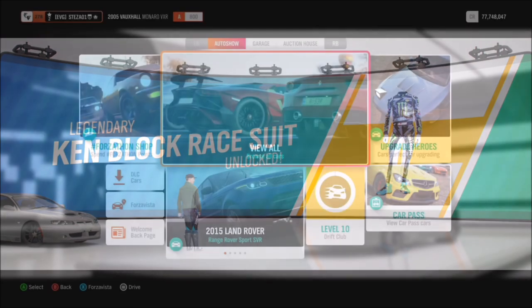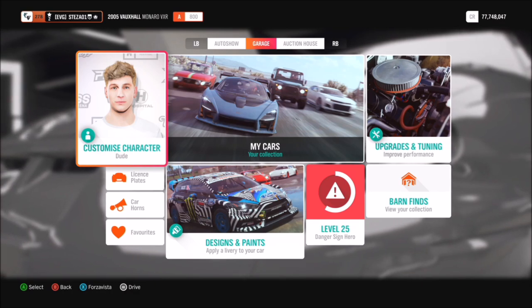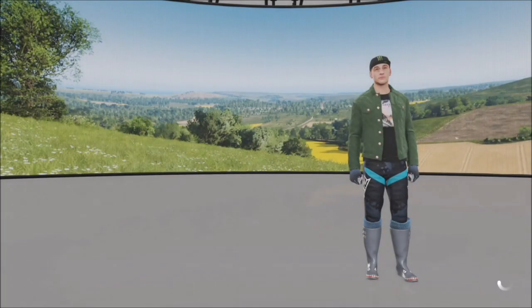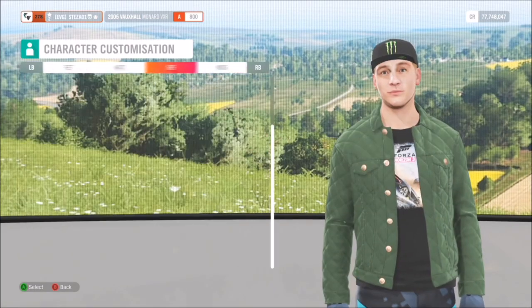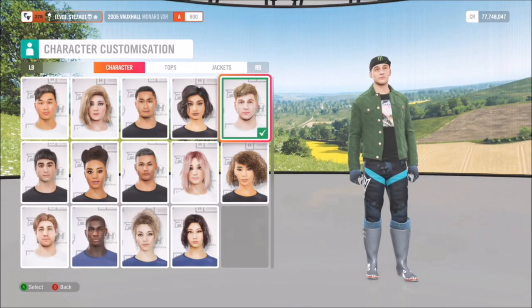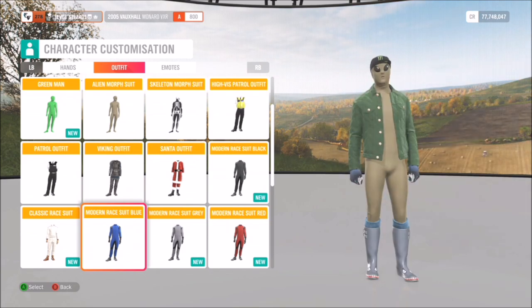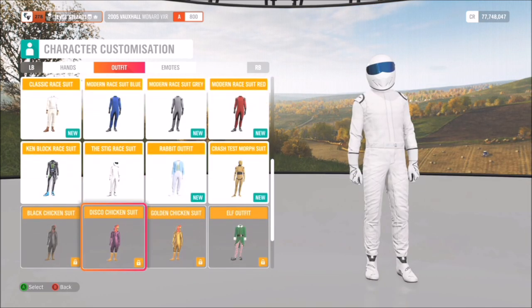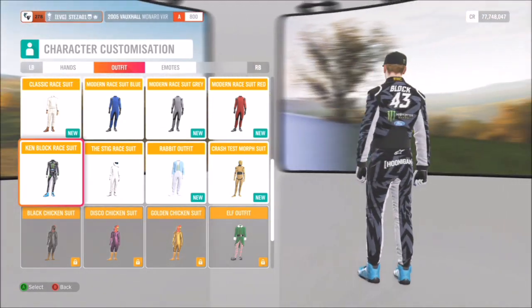You'll win the Ken Block Race Suit. This has been available before, but this is your second chance to get it. When you've unlocked it, go to your character customization and scroll all the way to the right where it shows all of your outfits, as it's an overall outfit. You can also win the Ken Block Helmet by winning the Playground Games seasonal challenge.